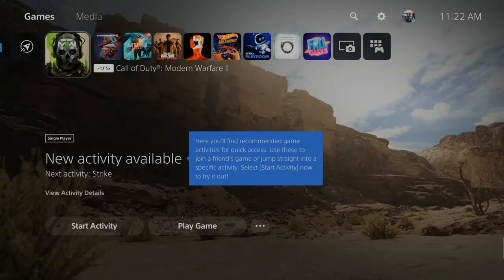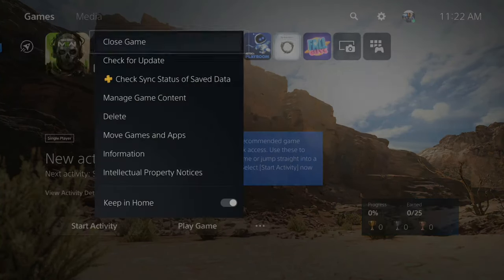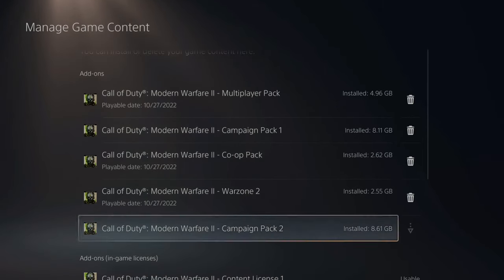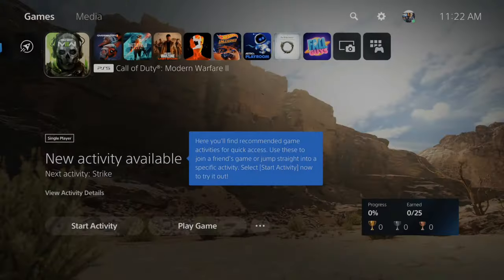If we go to the home screen, one thing we can try is going to the game application, pressing Options on it, and going to Manage Game Content. Scroll down and check your multiplayer pack, campaign pack, etc. If there is an option to download it next to it, go ahead and do that. You need campaign pack one and two, the multiplayer pack, and the co-op pack — so download those if that option is available.